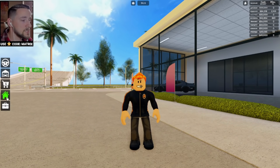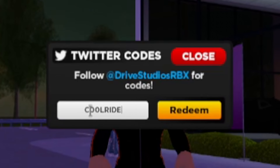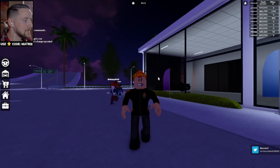This update added a bunch of stuff. One of the main things is a new code. The Twitter code for this is going to be "cool ride" with two zeros instead of O's. If we click redeem, I think we just got $50,000. That's pretty helpful.